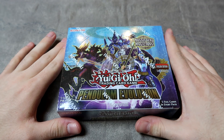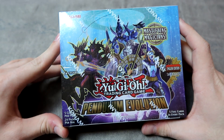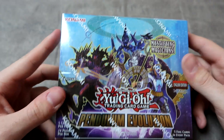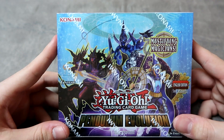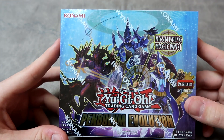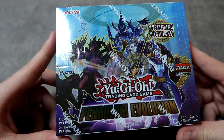Unsurprisingly, Pendulum Evolution is the next set we're grabbing for our sealed-only Yu-Gi-Oh deck, released June 23rd of 2017. That's almost like two years ago — crazy. This set absolutely changed the meta landscape as soon as it was released and allowed Pendulum Magicians to seal a Tier 1 spot in the meta.